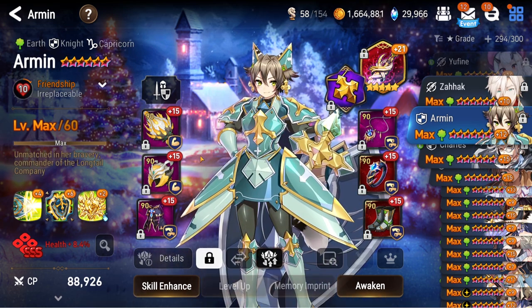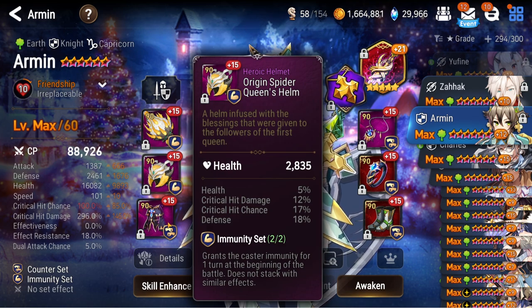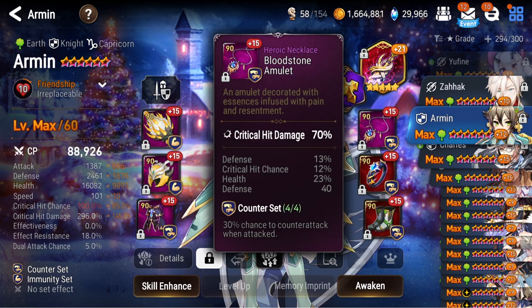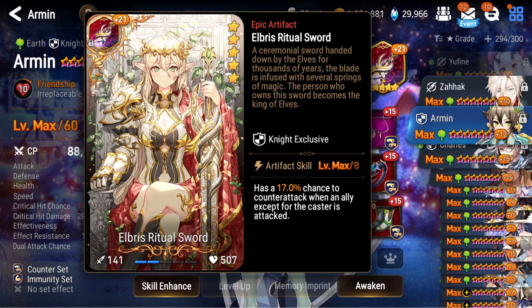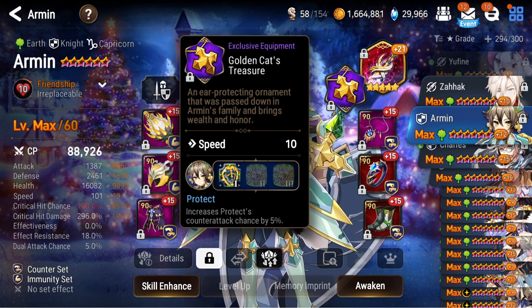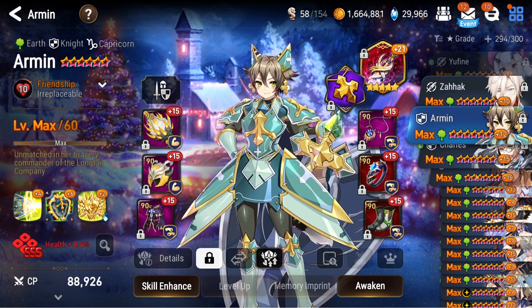Moving on, my Armin — actually changed her up a little bit since the crafting video. Looking pretty good with 300 crit damage and a ton of defense and bulk. Got perfect immunity and counter pieces — I went broke basically trying to build Armin, as you can see with my gold. Worth every little bit because she's such a great anti-cleave unit and very fun. Her Elbris here as well — I gave her the better Elbris, unfortunately my Charles originally had it. She has increased chance to counter attack — why not have more counters? Highly recommend if you're looking for a fun unit to build.